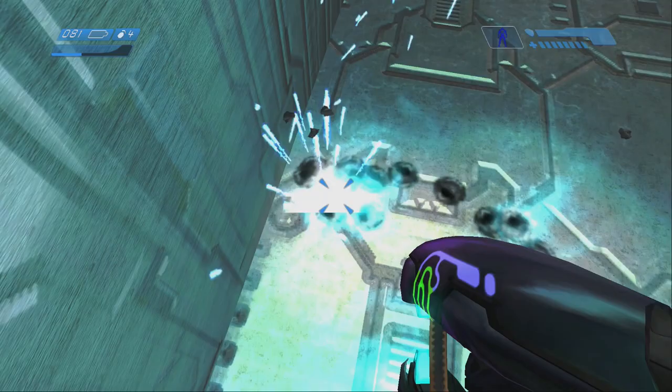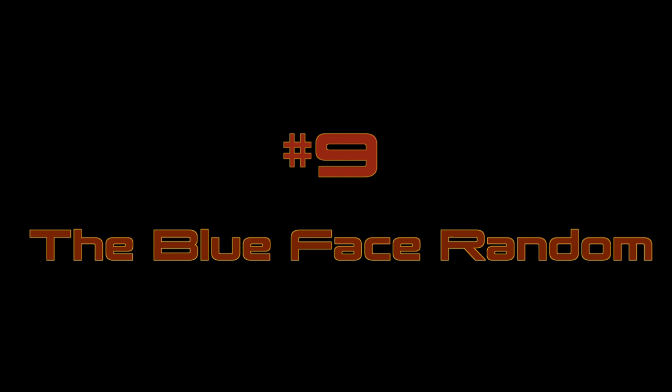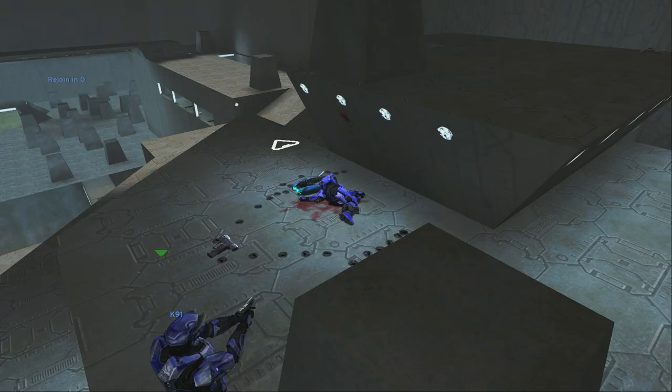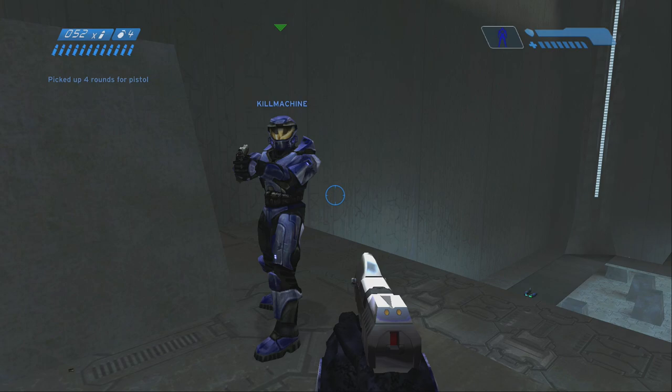Any further to the right will usually spawn your partner at blue shotgun. Number nine: the blue face random. This is a handy random you can give if you just spawned here or if your partner dies while you're sieging top blue. It's best used when your opponents are either behind your tower or under you at blue shotgun. It's a highly situational random because it's so exposed, but it's good to know it's there if you need it.